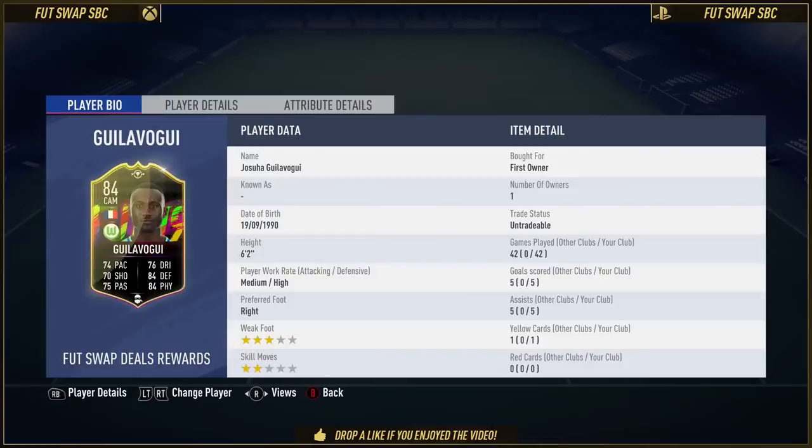If you wonder about the price of a foot swap Giloboji, it's free. Foot swap items are free apart from the SBCs. This card costs four foot swap items — just four — for an 84-rated card with the stats you're about to see. You can get free foot swap items right now from the weekly objectives, and squad battles gets you the fourth one. So it could be completely free, this card.